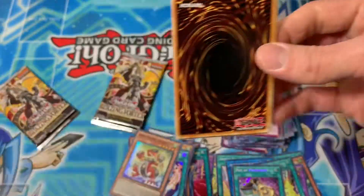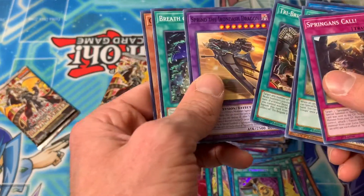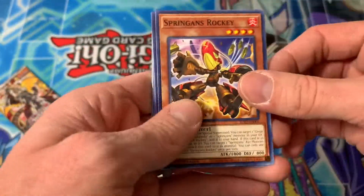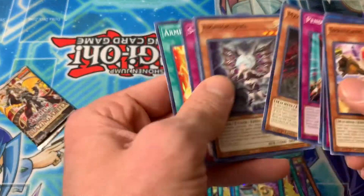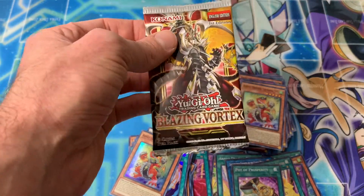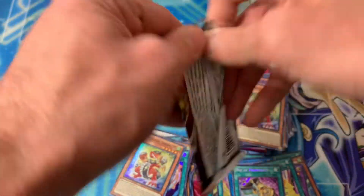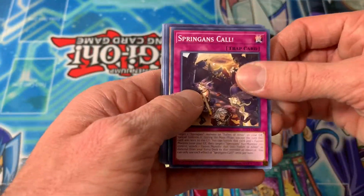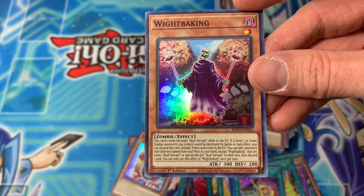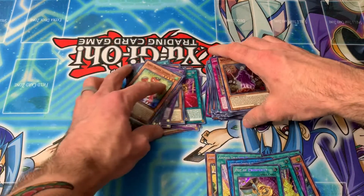That would be nuts. The 99th pack — here we go, come on! Orange Dragon Thunder Level 5. The final pack of our 100 pack buyout — blister pack buyout of Walmart's booster pack. Can we do it? Come on secret rare, let's get one. Oh, White Vaking — all right, a good super, not bad.